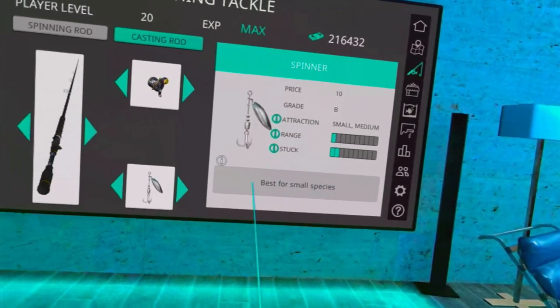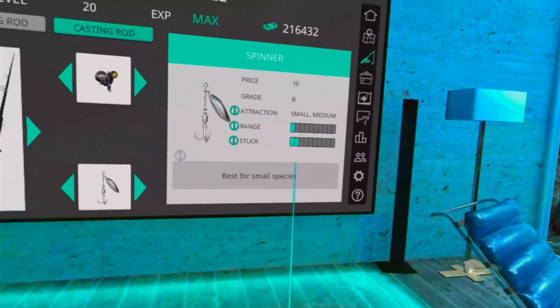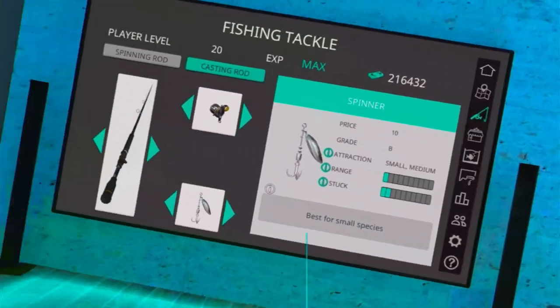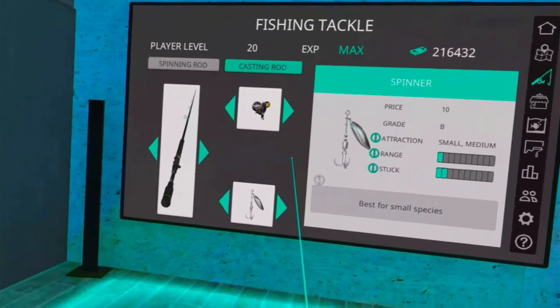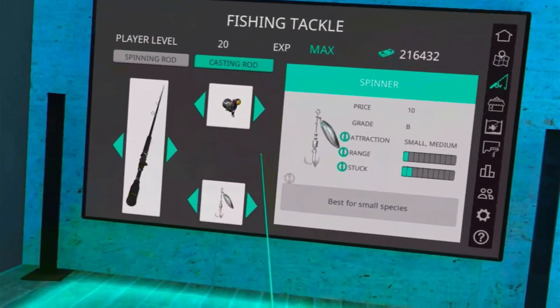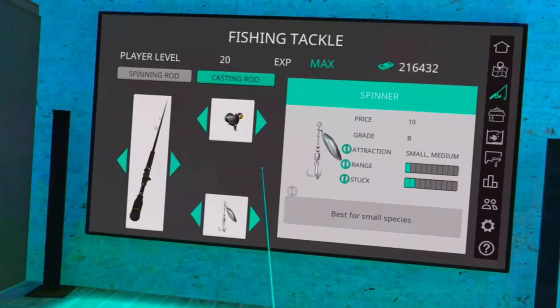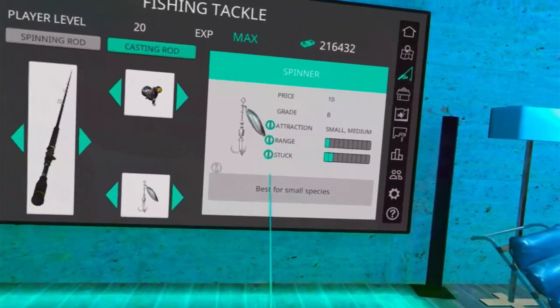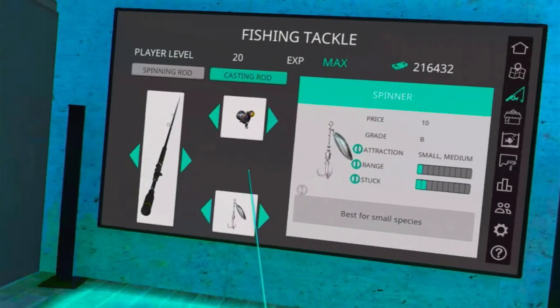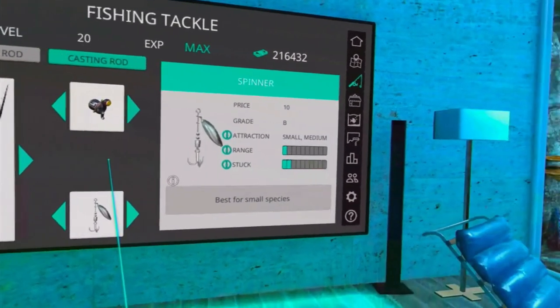Best for small species. You want to attract small fish so that you can get the big sharks. Sharks like small fish. Now you can also catch sharks on the medium-sized fish. They do like the stingrays. They do like the batfish. So yes, you can also go for those. You get a lot of sharks on the batfish as well.